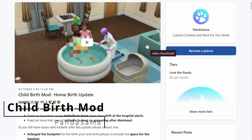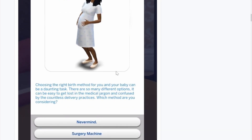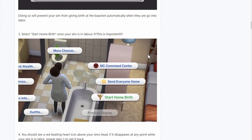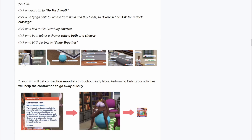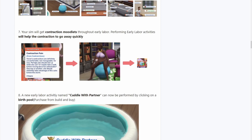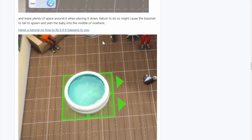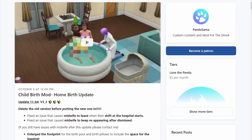Next we have the Realistic Childbirth mod. It has so many different ways to give birth — surgery, natural delivery, and even home birth. It does exactly what it says: realistic births where you actually have to dilate and do things to dilate quicker. It does take a very long time, so if you don't like that, the C-section option is a lot faster. I still recommend this — it's just such a nice mod.